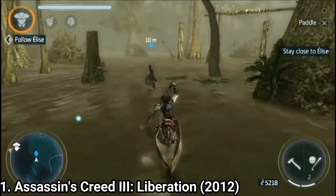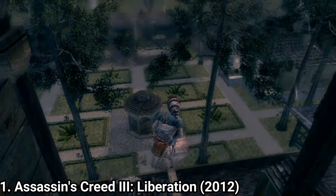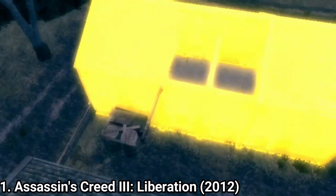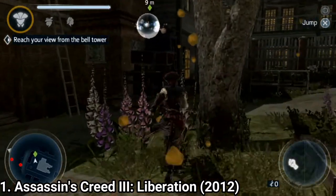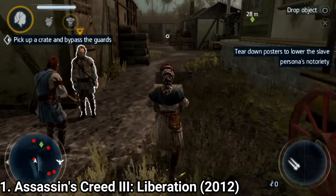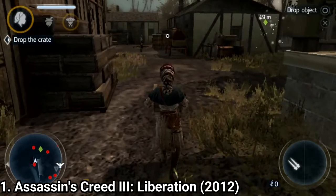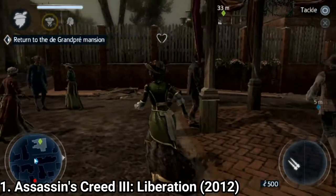But aside from this, the game is a full Assassin's Creed experience. You can assassinate targets, upgrade weapons, buy new gear. And unique to the game are the personas. Eveline has three different costume sets. One is the Assassin's outfit, which does all the action. Another is the slave persona, which has weak protection against attacks, but is helpful to blend in and gather information easier.